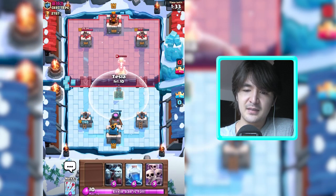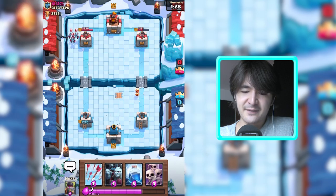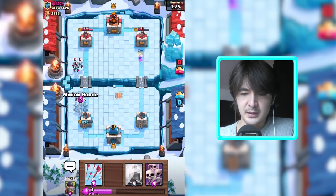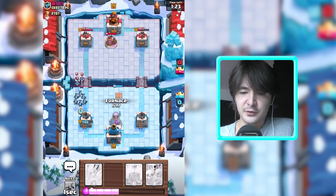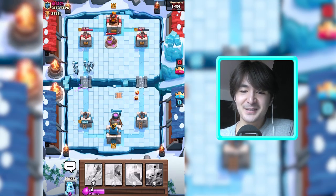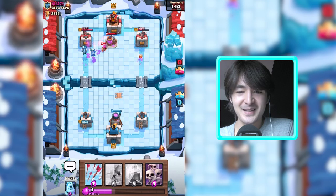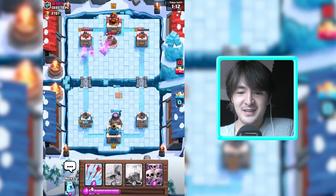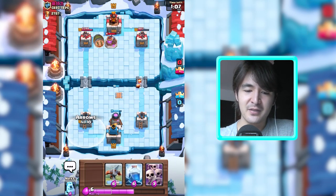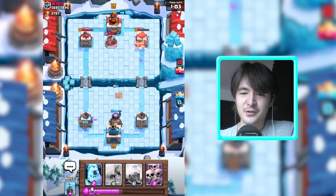Let's get this tesla. I wish I had a furnace again. Let's give him my minion horde and also get the furnace up. He's playing it risky — he really wants to lose that elixir pump. Let's save some elixir. I think his right tower is at the verge of dying.